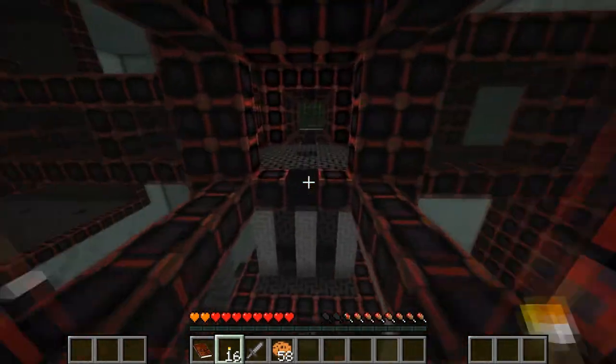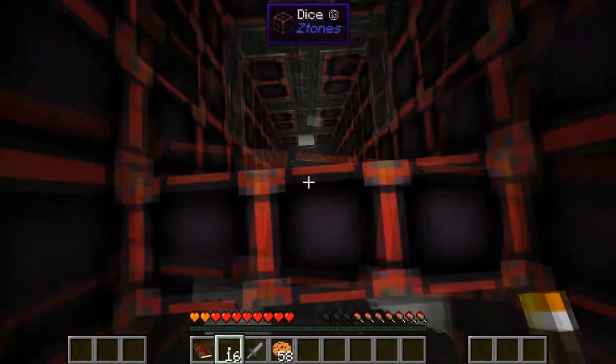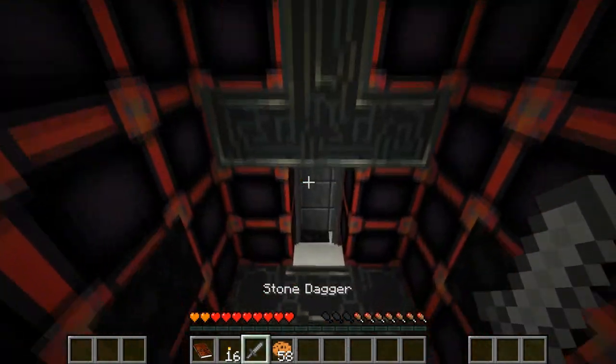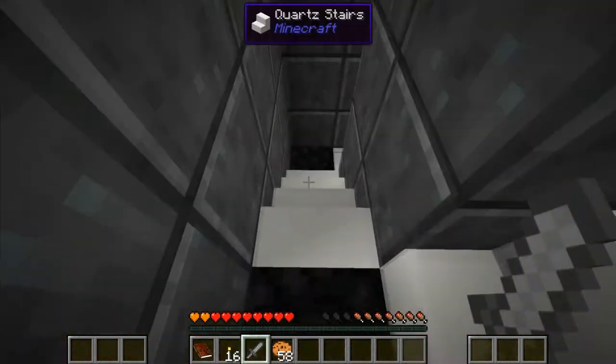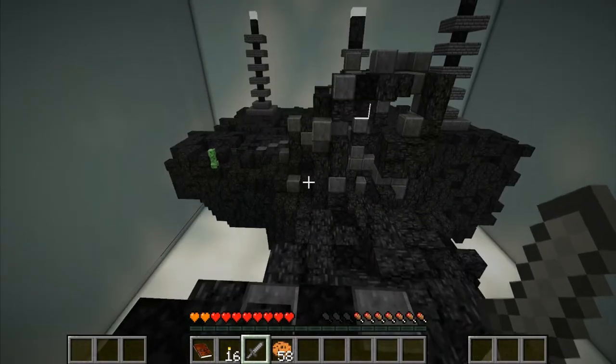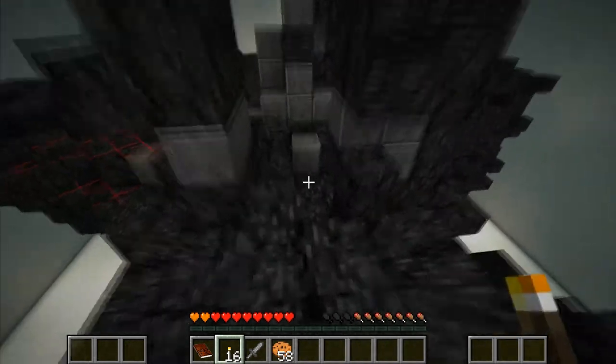Color glowstone — oh yeah, black glowstone, cool. Let's see what's here. Let's turn on F7 and light up the place a little bit.